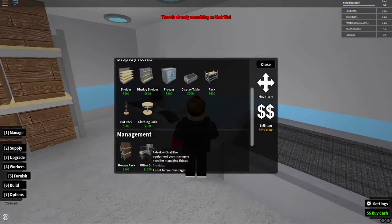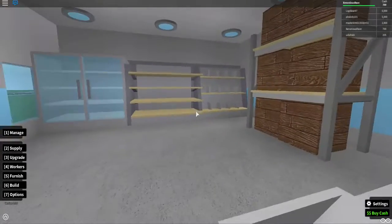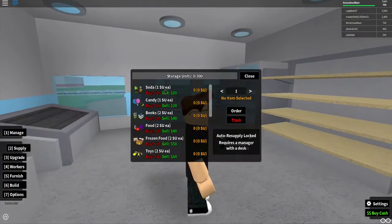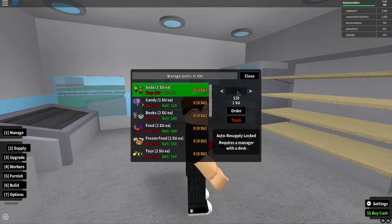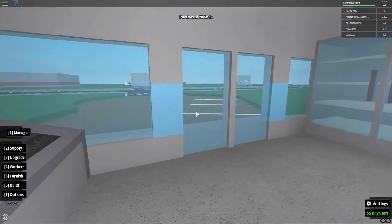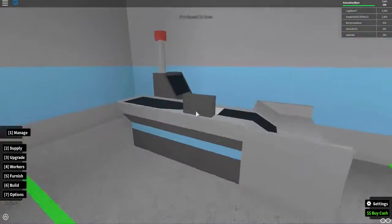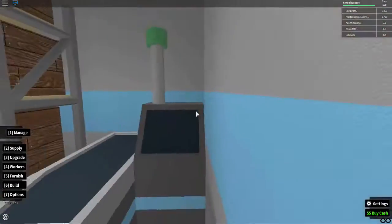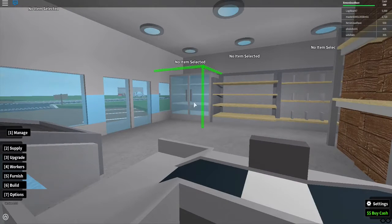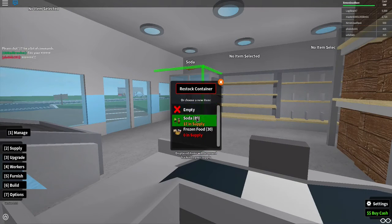Now we're all set. Let's click on Supplies so we can buy our supplies. Let's buy 20 sodas so we can sell them all. Soon customers are gonna start pouring in and we have to sit here and wait for them to buy their stuff.